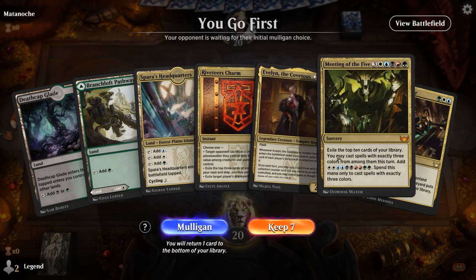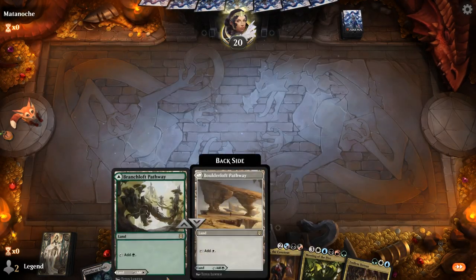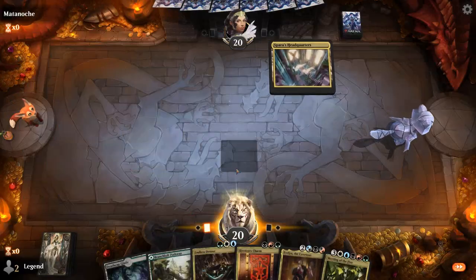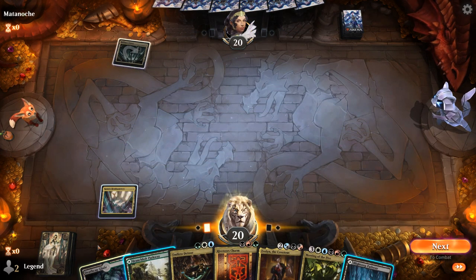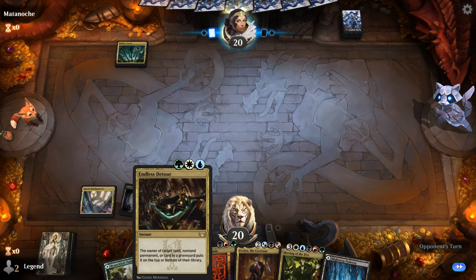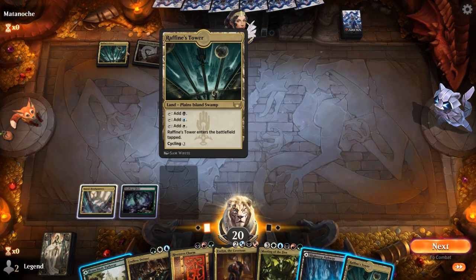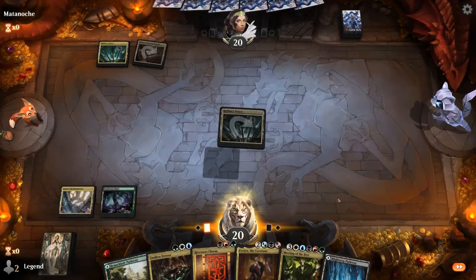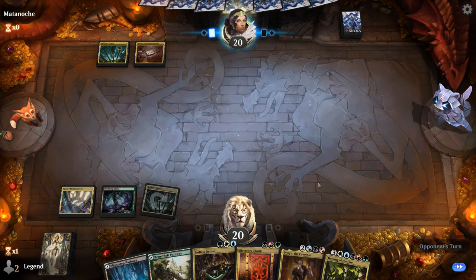Game four, we're on the play. Hand is not great but probably a keep — Endless Detour on turn three for early interaction, and if we find red mana, Riveteer's Charm helps hit land drops too. We find red mana. Better to play Riveteer's Charm later in the game, so we play toward Endless Detour. Opponent appears to also be playing a 5-color deck — possibly the mirror. Then Fable of the Mirror-Breaker appears, so not fully committed to the 3-color theme.